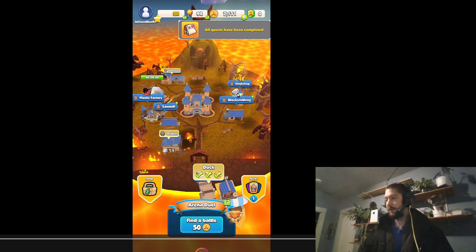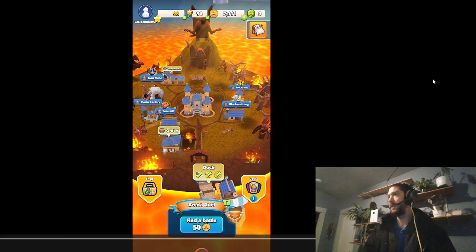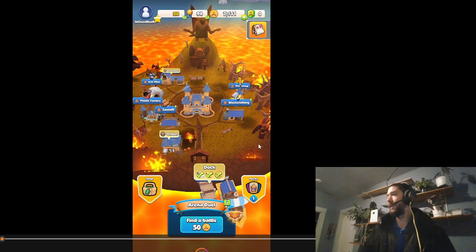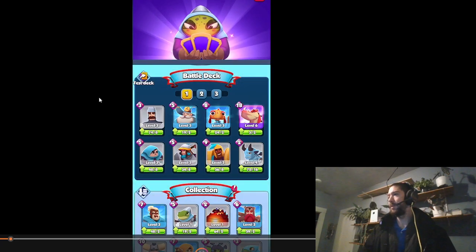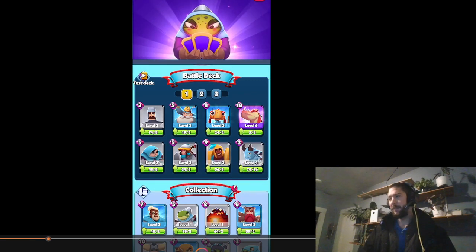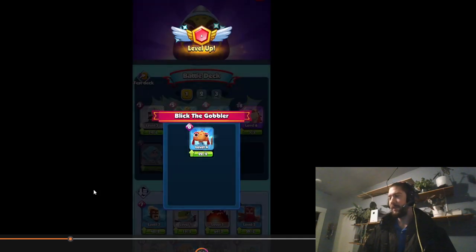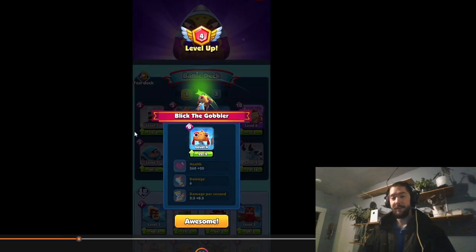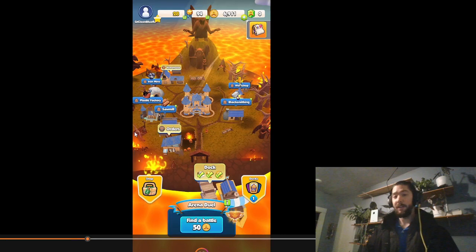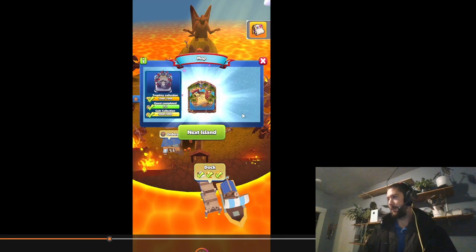I just wanted to show you my island jump. I went from island 3 — because all of my quests were completed — to island 4. The one thing I wasn't as prepared for as I wanted to be was the level of my units; all my units were level 3. So I'm going to upgrade Blick because I know I'll be using them. I was a little bit more hopeful that I'd get some tier 4 units, island 4 units. And I'll show you in a minute how that went.